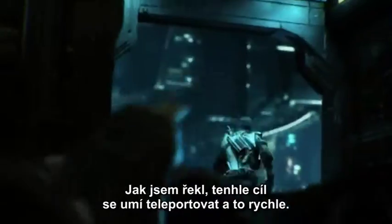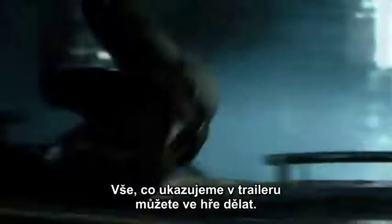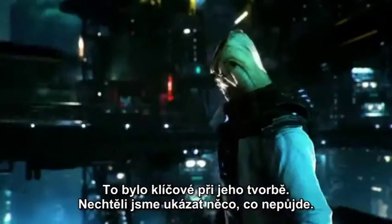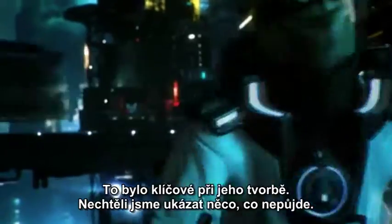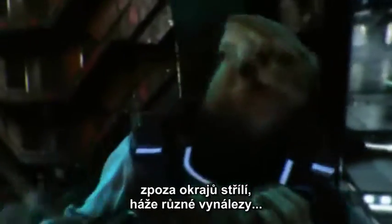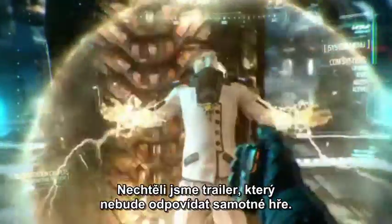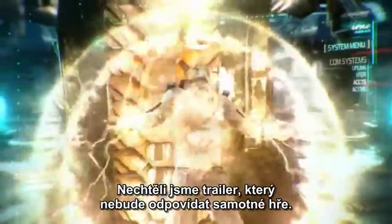This target can teleport, so he can get away from you pretty quickly. Killian has to find a different way to catch this guy. Everything we're showing in the trailer you can do in the game — this was a core thing when we designed this trailer. We didn't want to show gameplay that wasn't in the actual game. So when the player's running around, grabbing edges, slamming into enemies, firing up over edges, throwing gadgets, jumping onto trains — all that stuff you can do in the game. We didn't want to make a trailer that wasn't true to the overall gameplay and to the world.